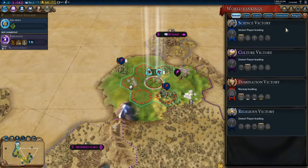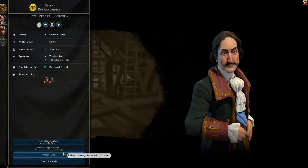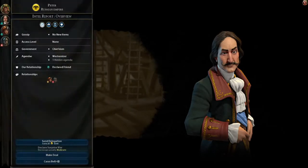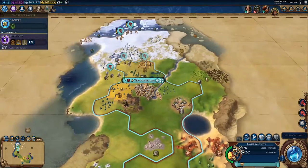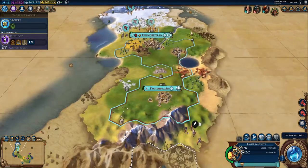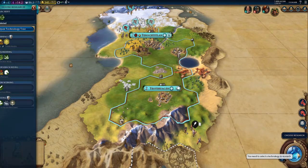Now that we've reached the point where we have two cities, a solid foundation, and good relationships with two of the other civilizations on our continent, that is going to be part one of Civ 6 for Beginners. Thank you very much for watching, and have a good day.